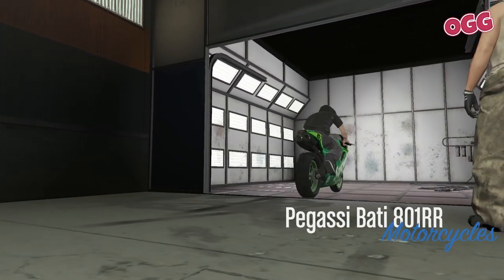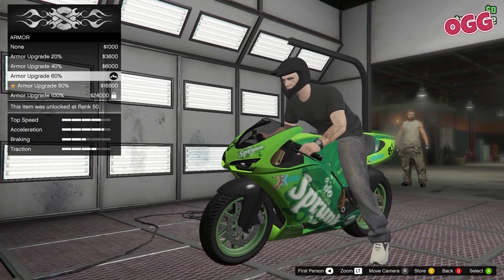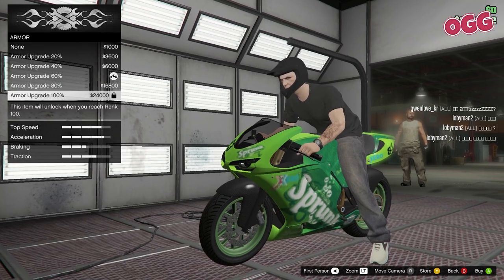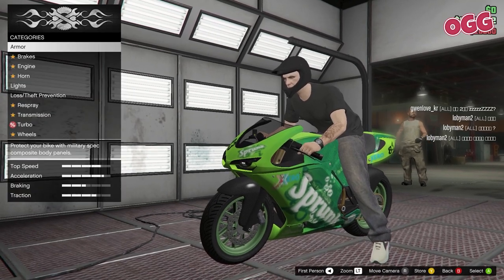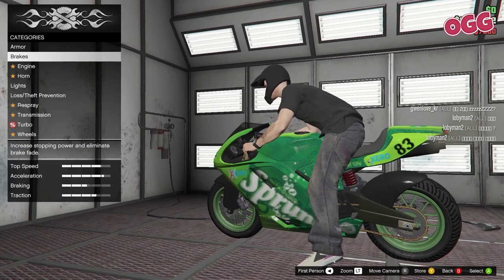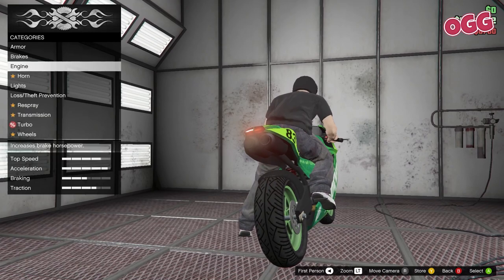Now back to that bike shop, which works more or less the same as the auto shop if you've got one. Roughly once an hour, a customer rolls in with a bike. You can customize it to their liking, which is dirt cheap, then deliver it. If you keep it in pristine condition — no scratches, no dents — you'll net a clean 50 grand and they'll cover the cost of the upgrades too, so it is pure profit.